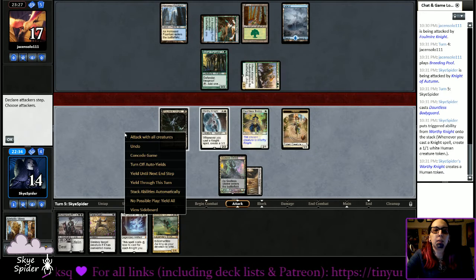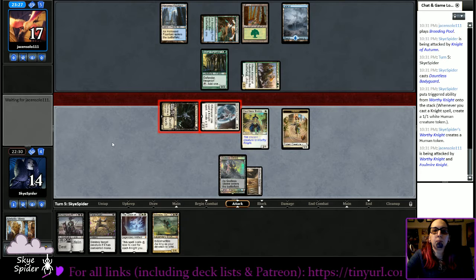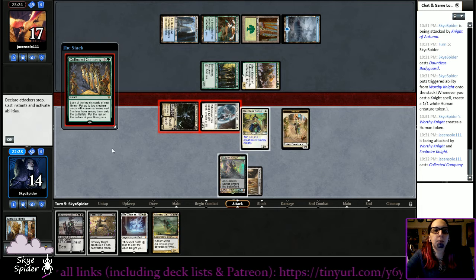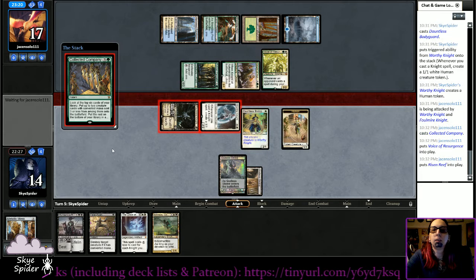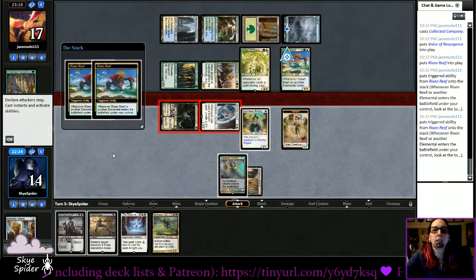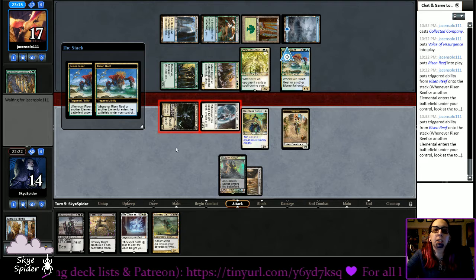We have a human token and we are going to protect the Worthy Knight. Let's see if I can bluff here — oh, Collected Company of course. Should have seen that one coming. That's obnoxious. Voice of Resurgence is also an elemental, which has never actually come up for me before. It looks like they just drew two cards.